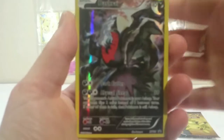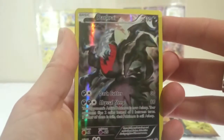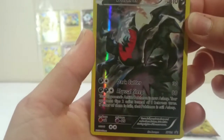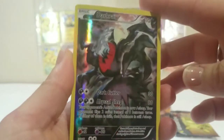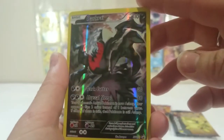Alright guys, so we'll start off with the Blackstar promo card here. So, same sort of ideas — the other one's super shiny in the background, and a full art picture of him. This is one of the newer Pokemon that I'm not really all that well versed with, but it looks pretty freaking awesome.